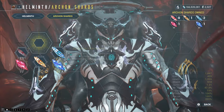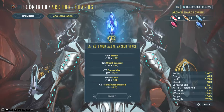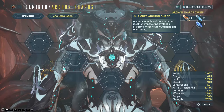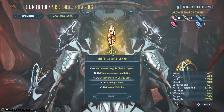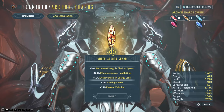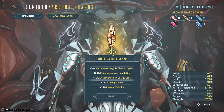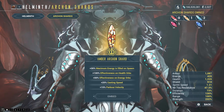The way that these work: there are basically three different shards. A blue one that is based more around health, shield, energy, armor, and health regen. Then there is the yellow one, which is based more on maximum energy — 30% of your maximum energy is filled on spawn. It also offers 100% effectiveness on health orbs. You'll notice this is also the only one I haven't got a Tau Forged of, which is slightly annoying. Casting speed is sped up, and parkour velocity is sped up — this is more of a maneuverability one.